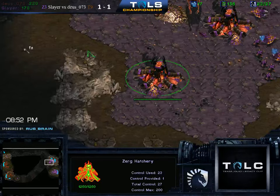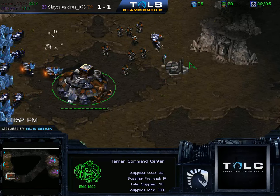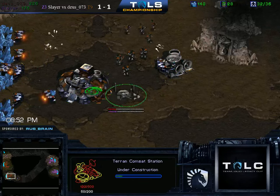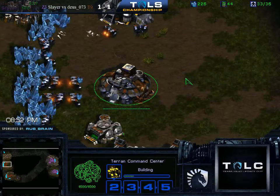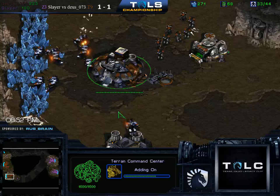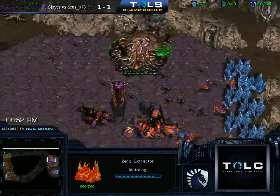In the meantime, we have a nice third hatchery here, sort of preventing any potential vulture running shenanigans, and a sunken as well just to be safe. Because given the last two games, in the second game Slayer was much more confident, even going for a super defensive opening that cost him a lot of minerals with that drone pull. He definitely pulled it out, so maybe he's just more comfortable playing a standard game against Deus here. In the first game, even though Deus was dominating most of the time, he had a lot of difficulty to close down the game. And in the second game, Slayer basically didn't allow Deus to almost move out on the map.